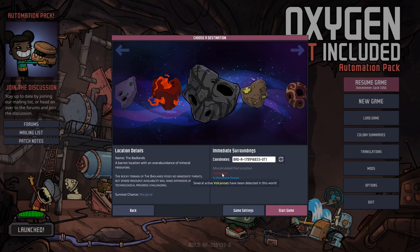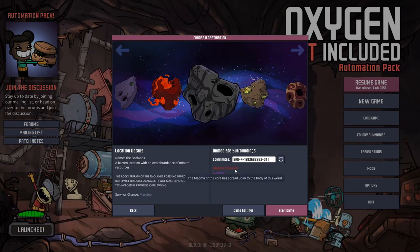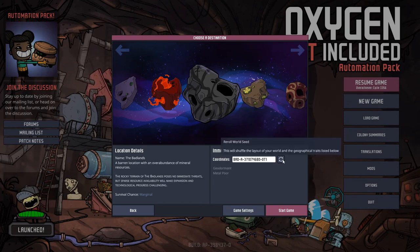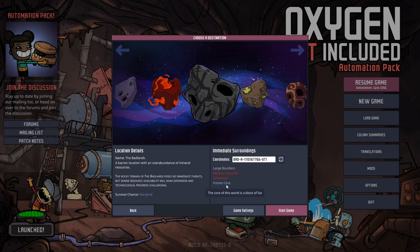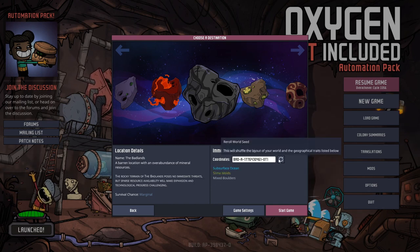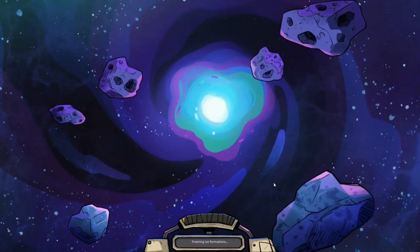Let's roll a few of these and get something funny. I'd like something with volcanoes in it — magma channels and volcanoes. We ended up with magma channels, volcanoes, and miscalculated pod location — no frozen core, since frozen core seemed like it would be a little bit easy. Let's double-check the settings are all the same, and let's start up the game.